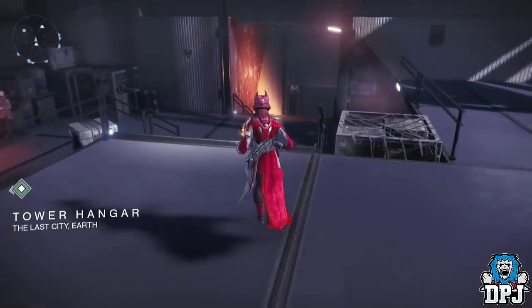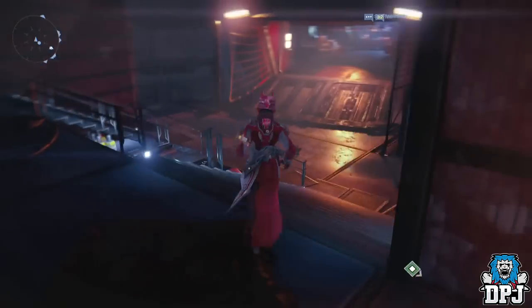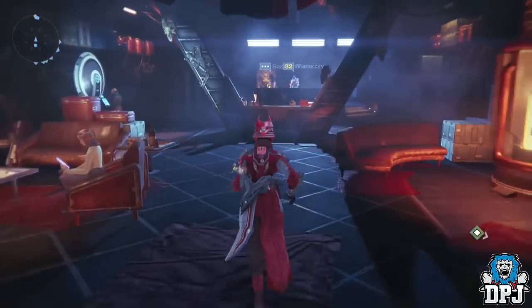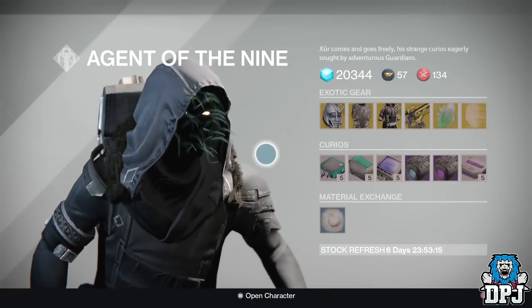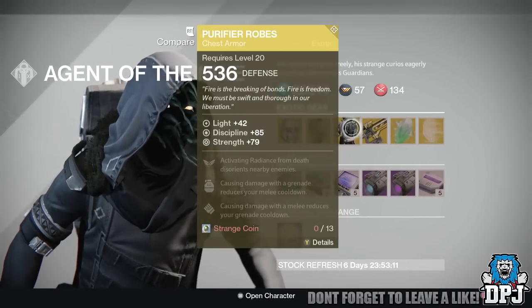Xur is located to the far right in the tower, so once you spawn in you just want to head right. You come to the far room — it's in the darkest corner. You can see him right there. Now let's see what he has this week.